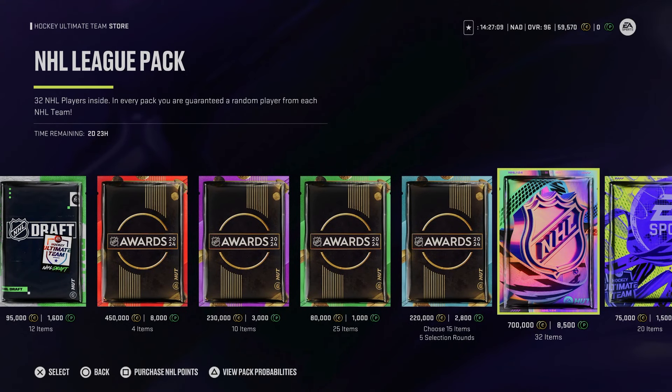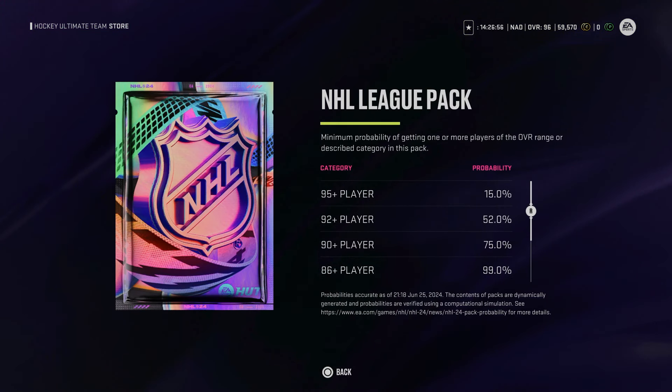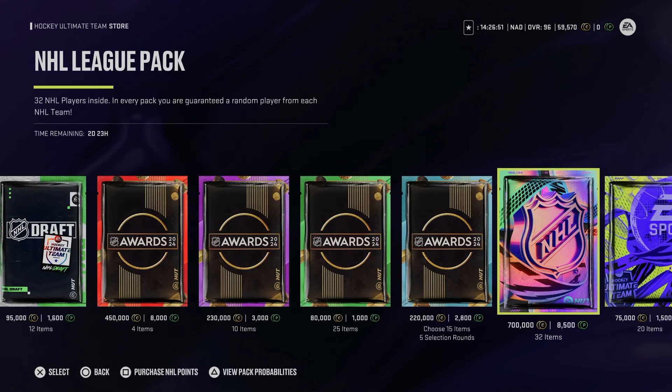Heading over to the store — this pack is 700,000 coins or 85 dollars worth of real money. You've got a 15% chance of pulling something 95 overall and above, and 50% chance for 92 and above, which is decent. But it's 32 NHL players per pack with a guaranteed random player from each NHL team — they're just making stuff up. Don't buy any of this. Shout out to the Florida Panthers for winning the Stanley Cup — one of the best finals series in the salary cap era. Thanks for watching, see you next time.